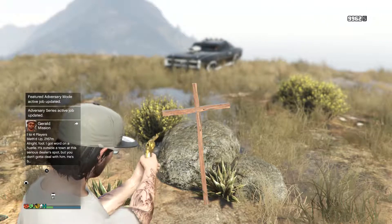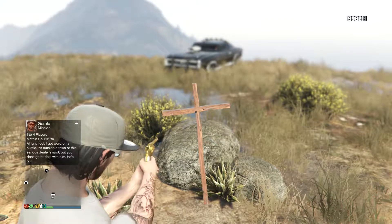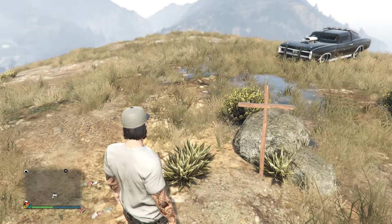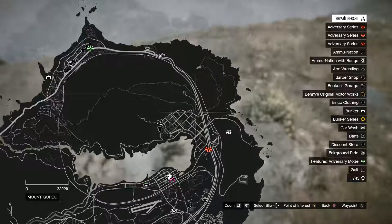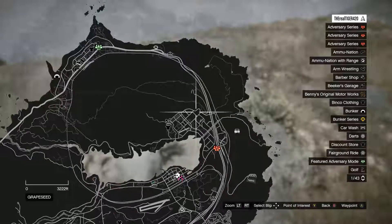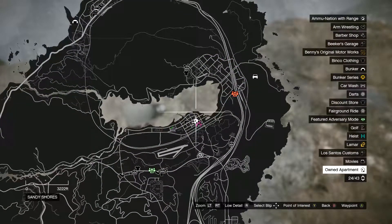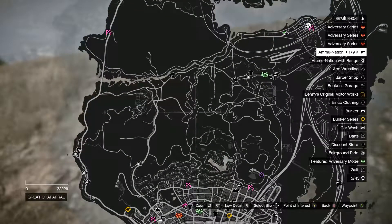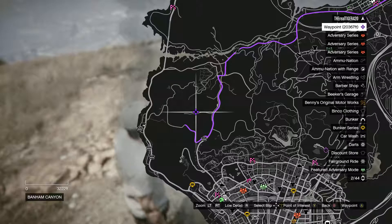Basically, right here where I have a gun pointed, you'll get a letter. The letter will basically say that 'the treasure tore our family apart — it is not here, I have moved it.' It's kind of like a little sliver of a clue. After you find that, you're going to end up getting three small locations marked on the map.